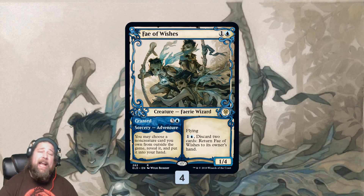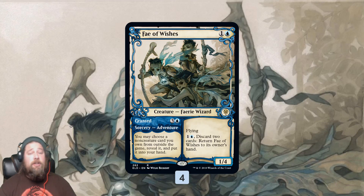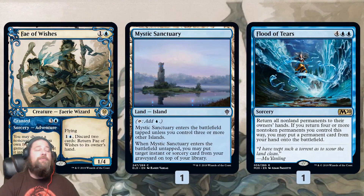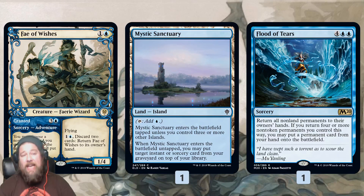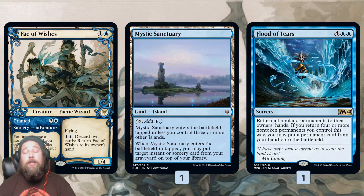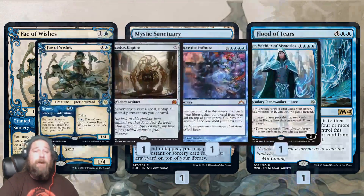We don't have a super solid way to win in our main deck, but Fae of Wishes can tutor any non-creature from our sideboard. And remember, once we have Omniscience, we can do this for free and then cast what we tutor for free. We can grab stuff like Mystic Sanctuary or another Flood of Tears, which lets us run it back — bounce everything again, including the Fae of Wishes, which we can cast as a creature, then Fae of Wishes again after putting Omniscience back into play. Mystic Sanctuary can also get back a Flood of Tears from our graveyard, we draw into it, cast it again, bounce everything, and repeat the process.